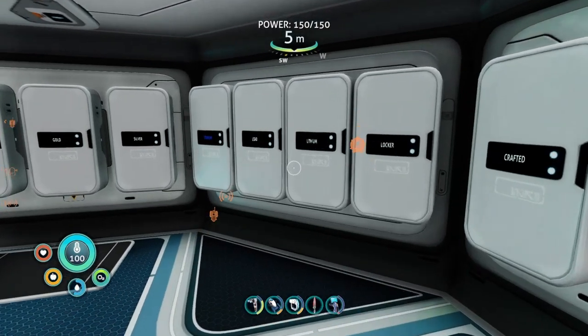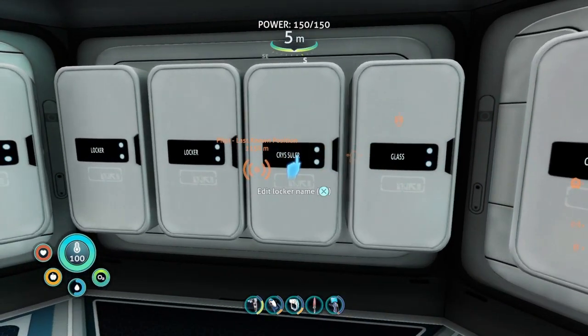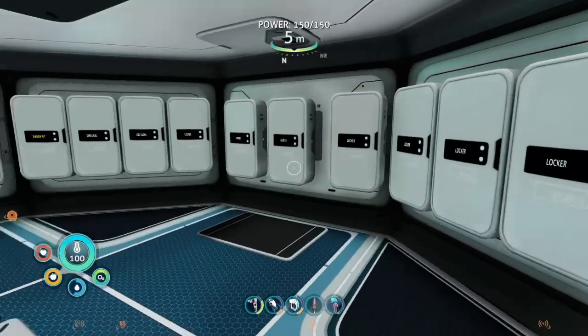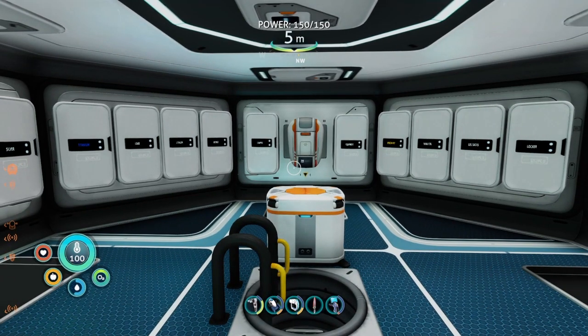Another thing I like to do is put certain materials in certain sections. Metals will be in one section, the glass and crystalline sulfurs will be in another section, rare items will be in another section, plants in another, and so on and so forth. This is just an easy way to keep things organized with enough storage so that I don't have to worry about when I'm coming back in where I'm going to put things. I had the exact same setup in Subnautica and it worked beautifully.